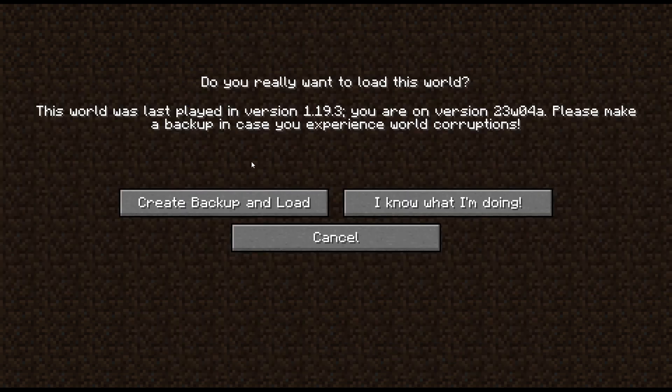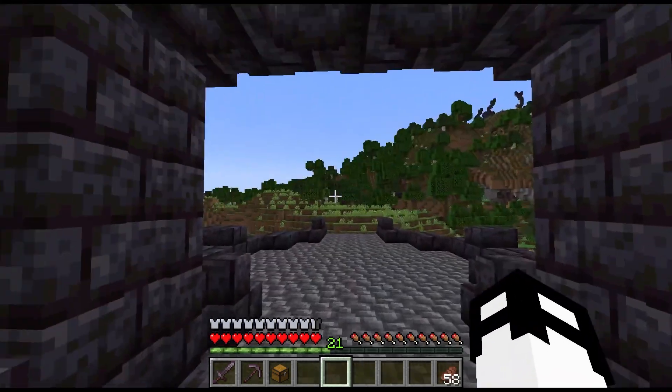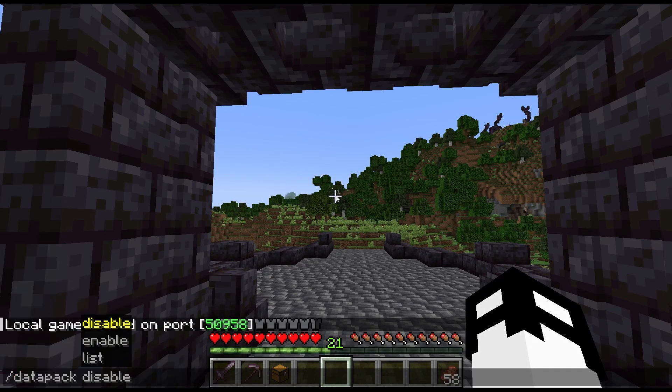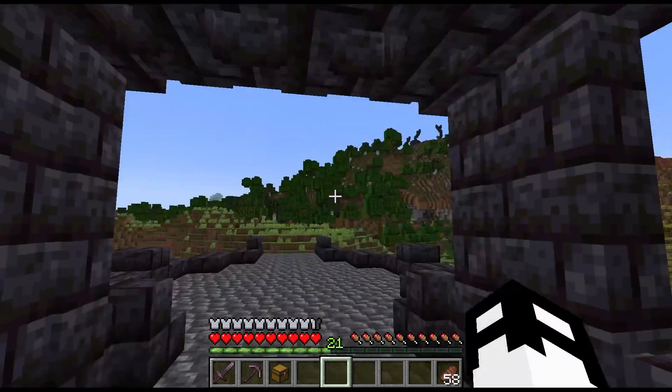Unfortunately, you can't just load up your world despite the fact that it has this message: 'This world last played in 19.3, your own snapshot version, please make a backup in case you experience world corruptions.' Well, truth be told, because they've converted it to data packs, that message is unnecessary because there are no new features enabled on this world and there's actually no way to enable the feature. Even if I were to open the LAN, allow cheats, and then use the data pack command to enable update_1_20, we get this message: 'Pack update_120 cannot be enabled since required flags are not enabled in this world.'